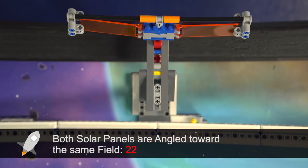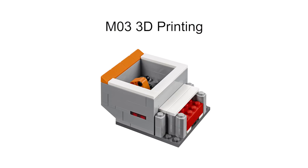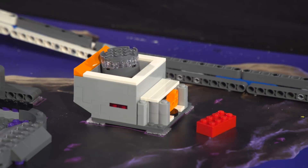Solar panels need to be angled toward or away from you, depending on strategy and conditions. The robot needs to get a regolith core sample and place it into the 3D printer, which will cause the 2x4 brick to pop out. The ejected 2x4 brick can then be delivered elsewhere for more points.